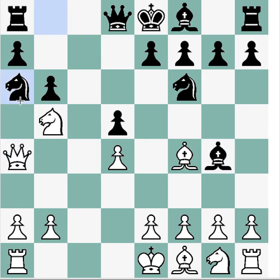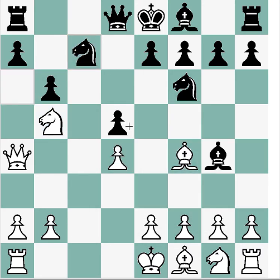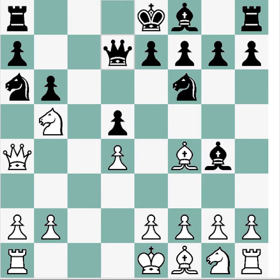And if black plays something silly, like they just move their knight, then we have this funny move — checkmate. It's a double check. You could also play it this way. The computer does give queen d7 as a move, but again, this is just big trouble for black.